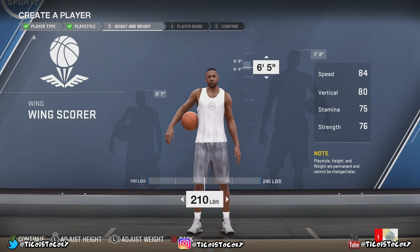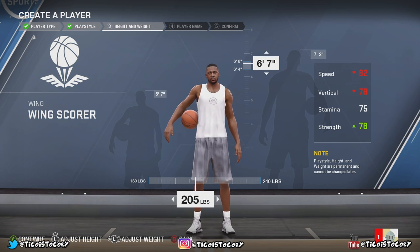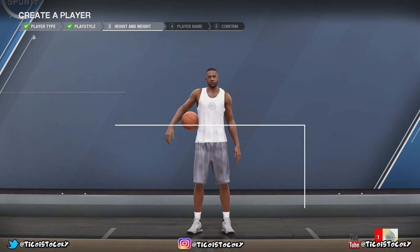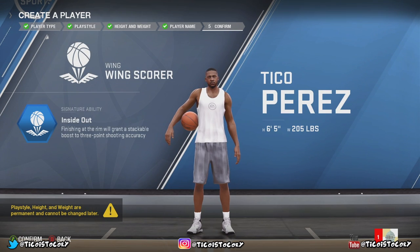Now that's what I am — a wing scorer. This is the wingspan selection — this is how we choose our player height and weight. When I go up you'll see certain things go down on the right side of the attributes: speed, vertical, stamina, strength. 210 pounds is kind of heavy — maybe 205, cruiser weight. At 6'5" I get 77 strength, but going up slows my speed down. So at 6'5", 205 pounds: 84 speed, 80 vertical, 75 stamina, 76 strength. I'm good to go. My signature ability as wing scorer is inside-out — finishing at the rim will grant a stackable boost to three-point shooting average. That's what I want.